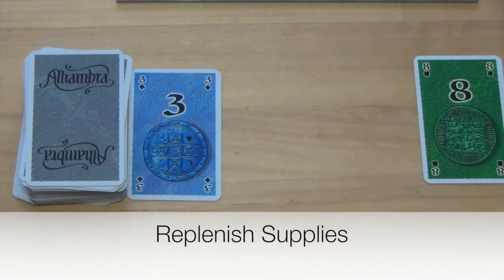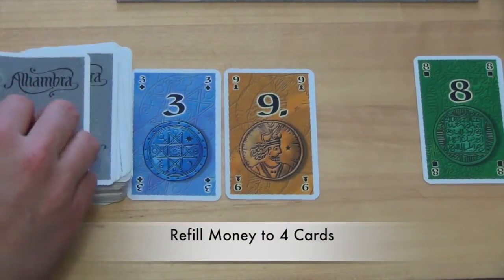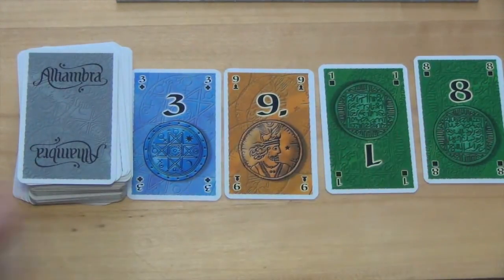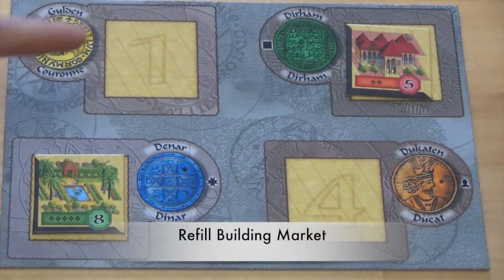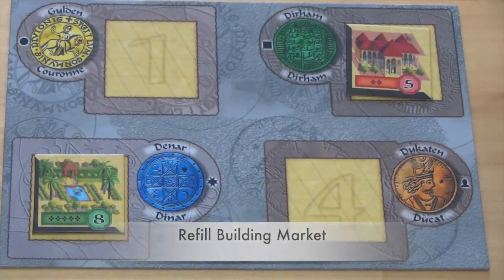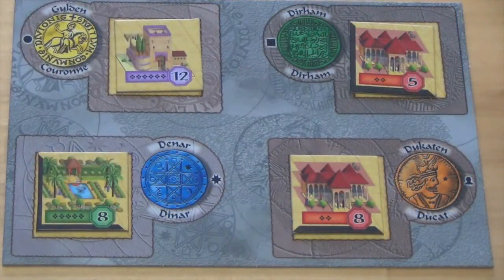After a player finishes their turn, they refill any money they took with cards from the deck to replenish the supply back to four cards. They also replace any building tiles they purchased with new tiles drawn randomly from the bag. When the money and building tiles are fully replenished, the next player in clockwise order will take their turn and choose one of the three actions.